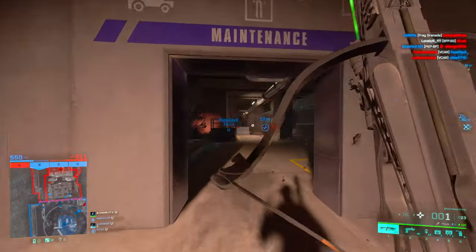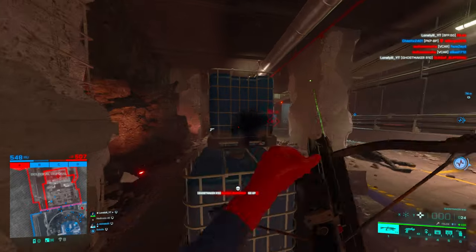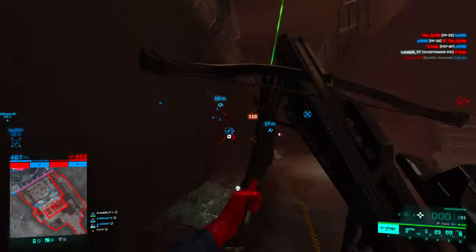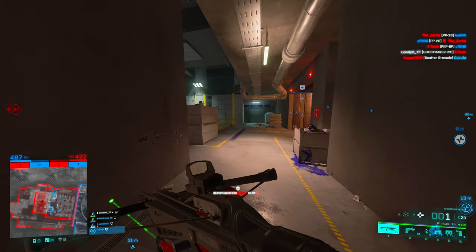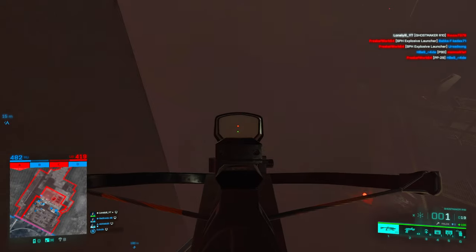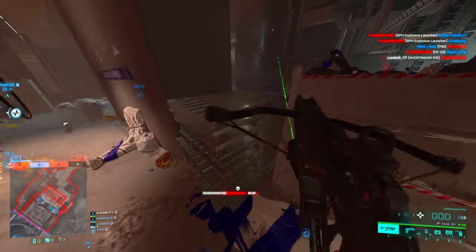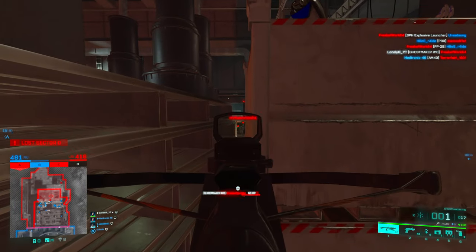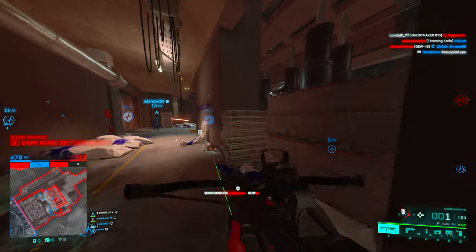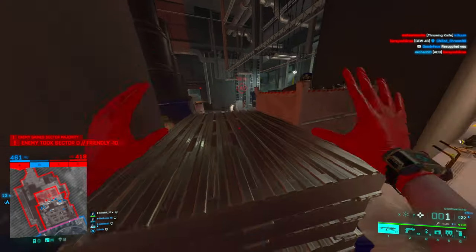Thanks to a three-times headshot multiplier, the crossbow is always a one-shot to the head. So if you can aim for the head even at 100 meters away, you will still one-shot them. The other option is the explosive bolt - if you stick it to somebody it does 37.5 impact damage and the explosion does 95 damage, totaling 132.5 damage. This means you one-shot everybody even if they wear armor, and it doesn't matter if you hit them in the legs or chest - they will always die.